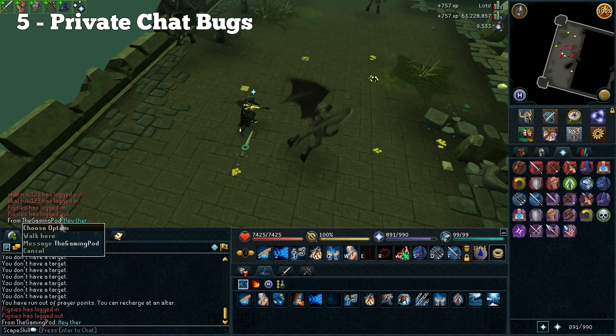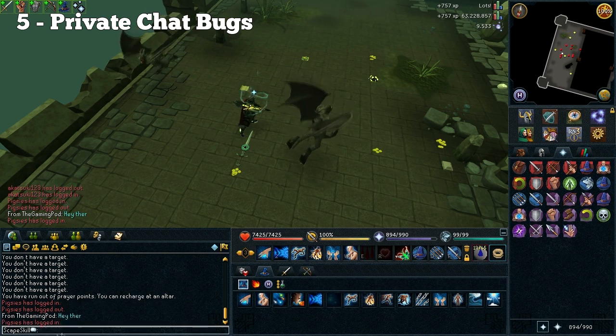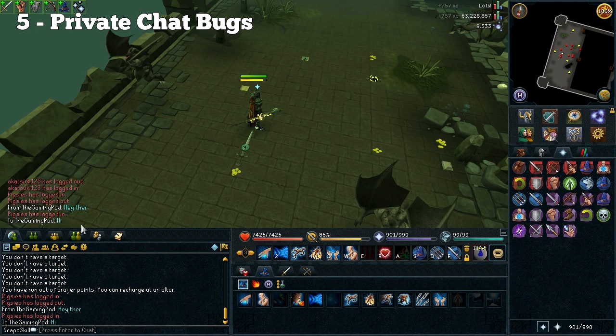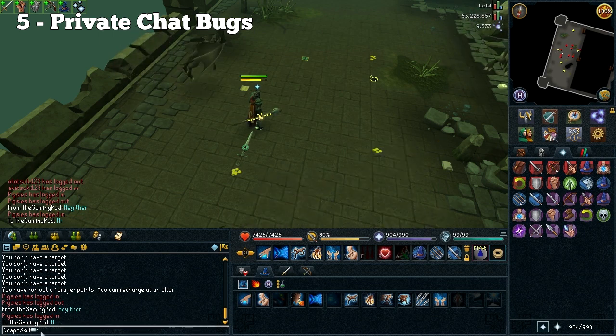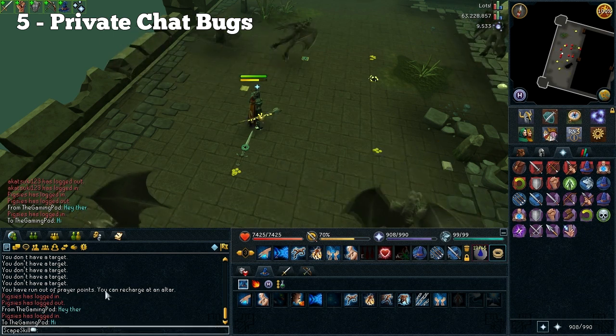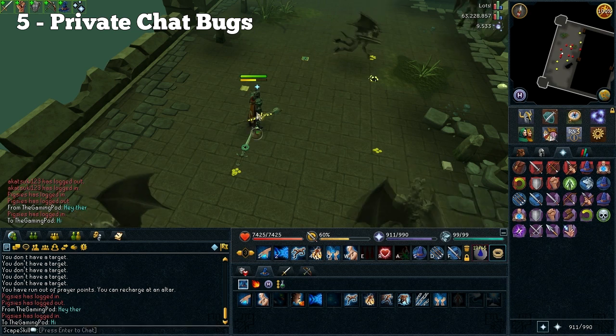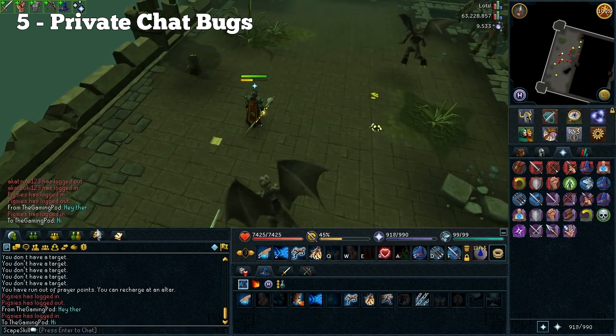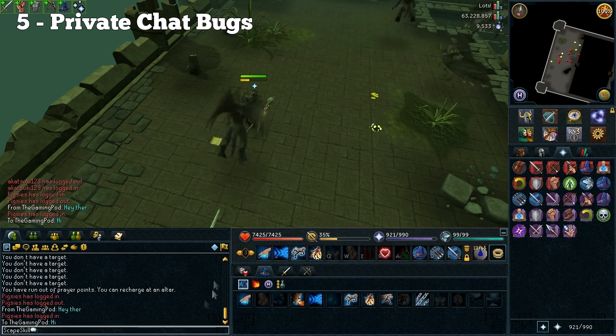The next bug is related to the private chat. Jagex only recently reintroduced this into the game where you can split the private chat, and there are already some bugs including multiple colours when there should only be one. Also, when you're replying to a friend it doesn't actually come up with their name, so it gets a bit confusing to know whether or not you're actually replying to them. They could do a fix on that as soon as possible.